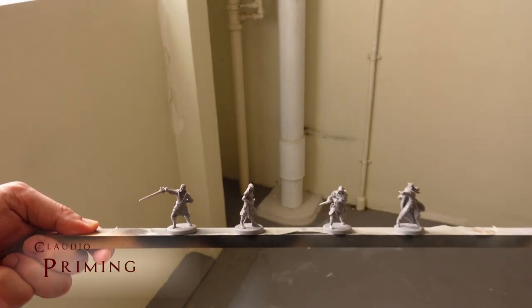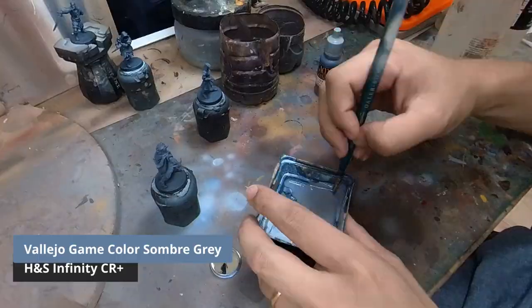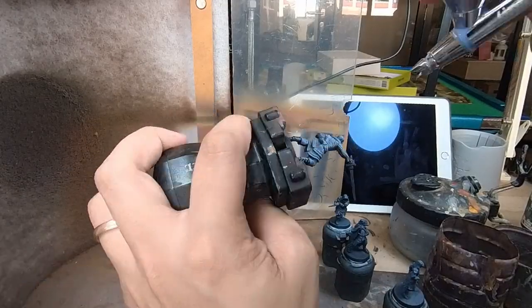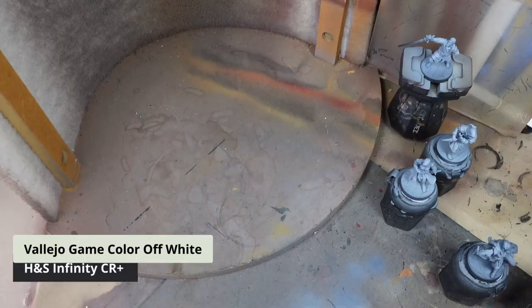Once he's all cleaned up, I prime the model in black and then proceed to use the airbrush to give him a zenithal highlight, building up the layers from Somber Grey, gradually mixing in Rakarth Flesh, and lastly building it all the way up to off-white.